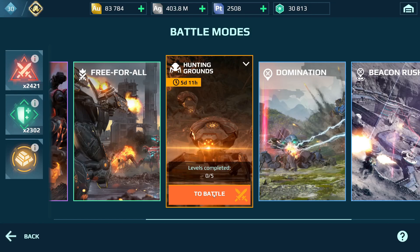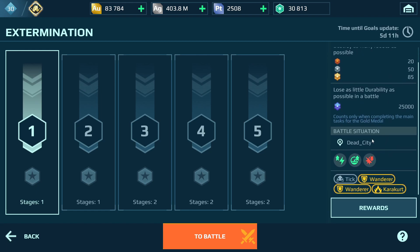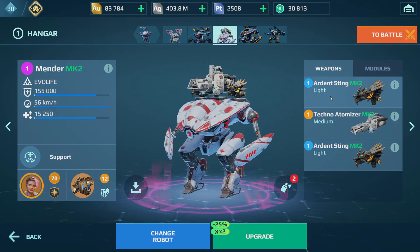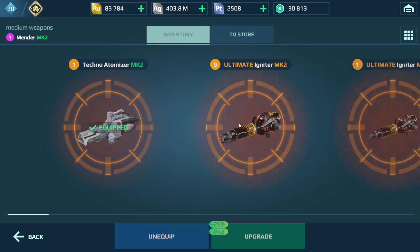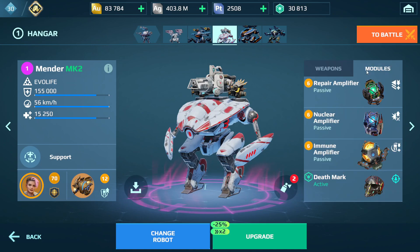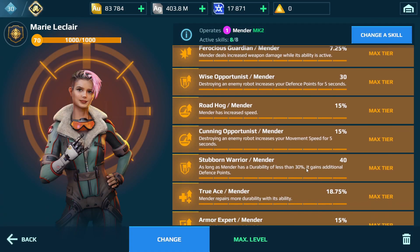Level one, let's get into it — Extermination Hunting Grounds. First thing you're gonna want to do is get some kills and try not to lose durability at all. Use energy weapons because they help so much in this stage. I'm using my Ardent Sting which is kinetic and my Techno Atomizer which is electric. If you have ultimate variants, please use those — energy weapons are increased by 100% and ultimates are always increased by 50% as well. I have my Communap, Death Mark, Armadillo Drone for defense, and my Mary Leclerc pilot with these skills.